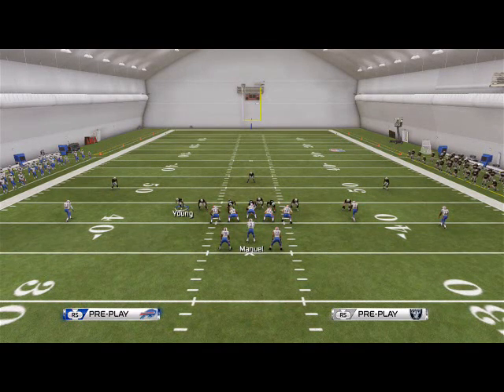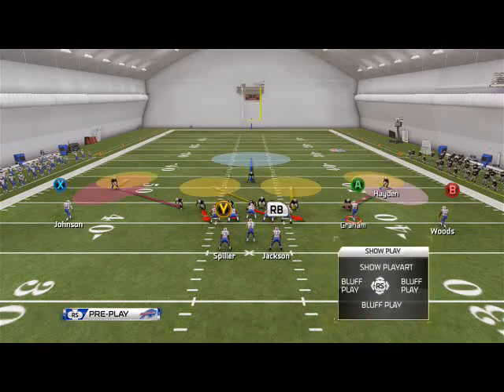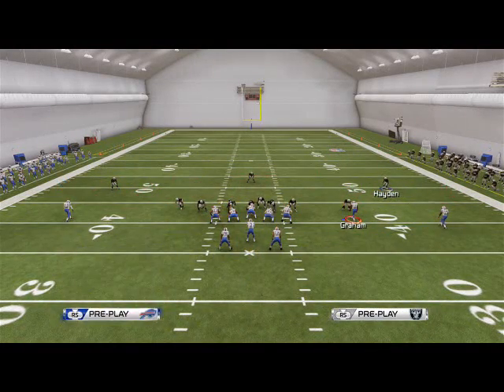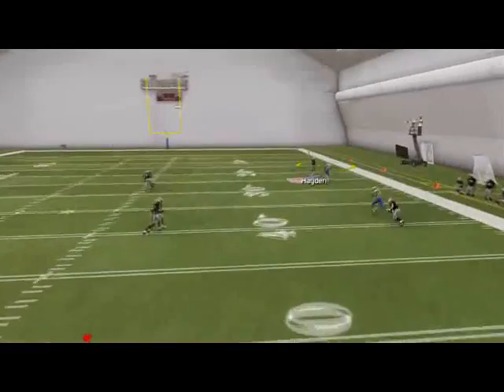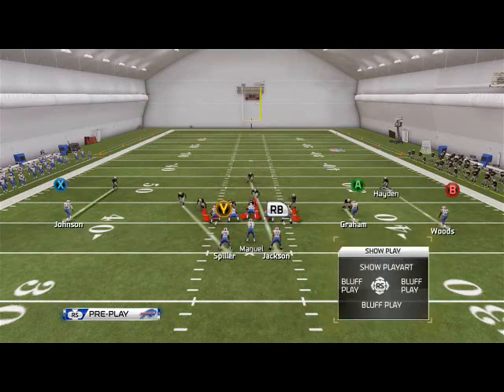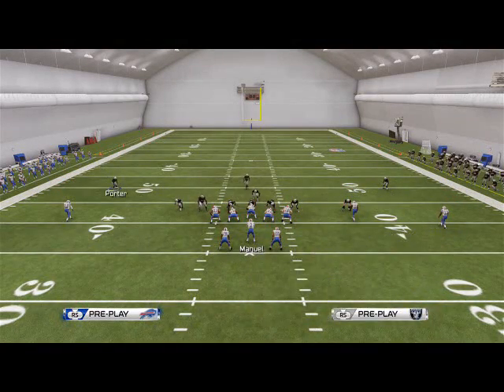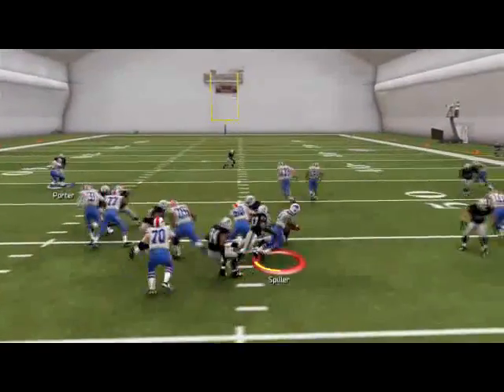Coming in at number 3: use disguise cushion coverage on your yellow zones to play the deep seams better. Put your outside corners in hook zones, call YY for cushion coverage, and they will not only play the deep ball better — they'll also play the run better. You see that deep ball has absolutely no shot at getting deep.